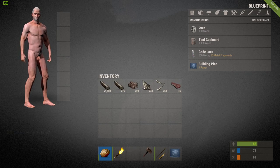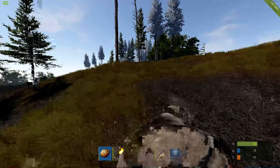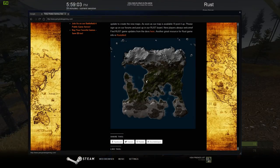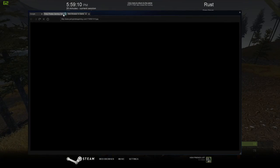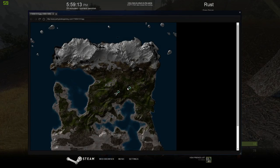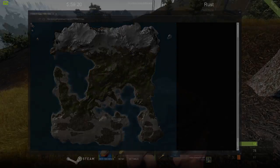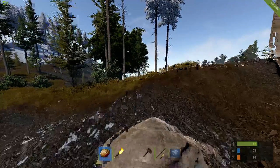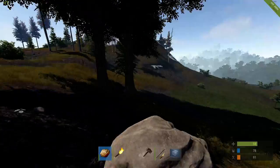We got some bone fragments and some cloth. Let's make some pants. We'll head south — where the fuck am I? Luckily my server has a map, so I'll open a new tab. So where am I? I don't know. There's a lot of roads and things that can be found. Where is the sun? It's coming up — so that's the west, that's the north, that's the south.